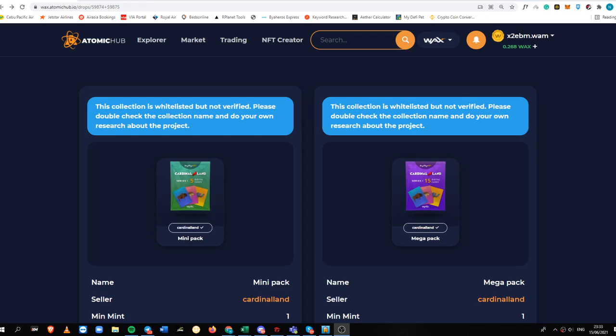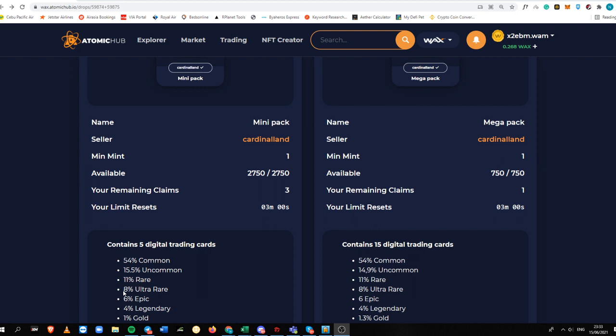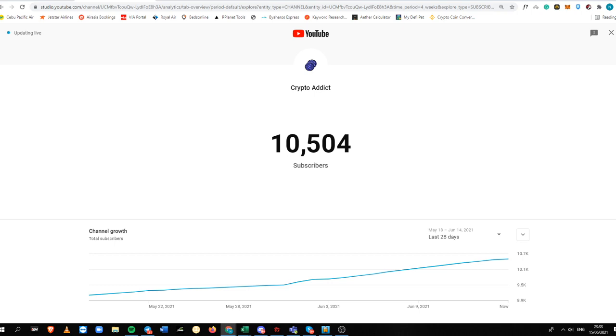In today's video, I'm going to show you another pack that you can buy here in Atomic Hub which you can flip for double or triple the price, and it is Cardinal Land. So before I start here, please do subscribe to my channel — it is Crypto Iodic right here.